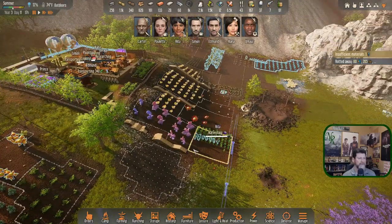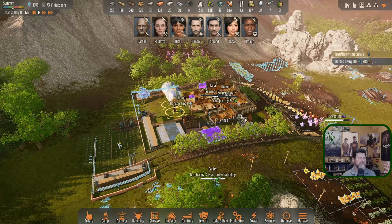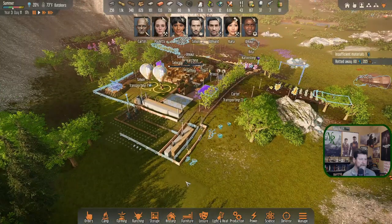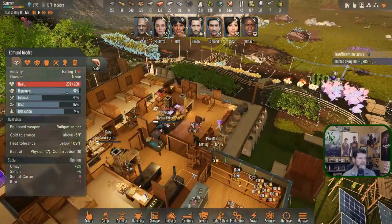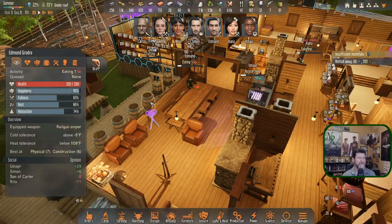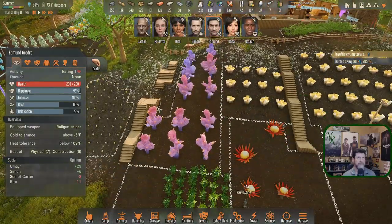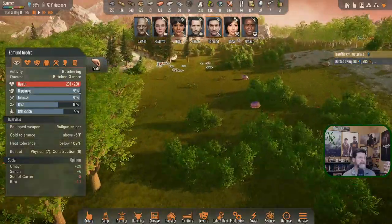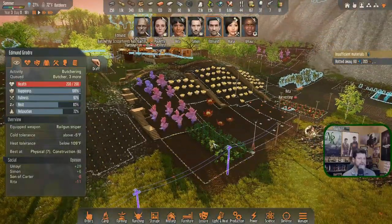Until then let's leave them all here - let Rita do as much catching up as she can. Edmund, Carter, and others are potential expeditioners - let them get caught up with all their stuff. In this case it's butchering. Carter defaults to that. Does Edmund? He's eating right now. Once he's done we'll see if he goes back to butchering - I think both are set to hunting first. Rita is capable but I think she defaults to harvesting and then ranching for Prince.